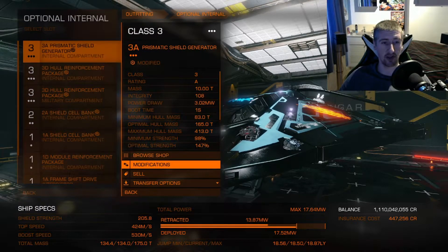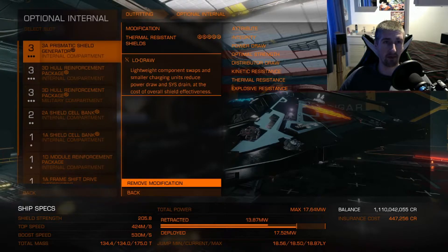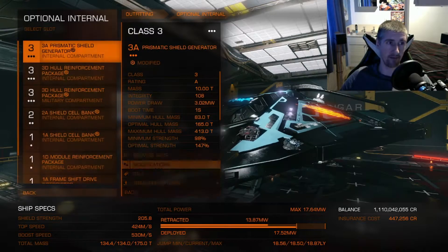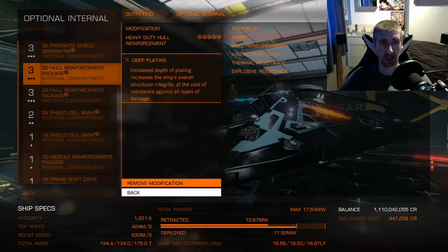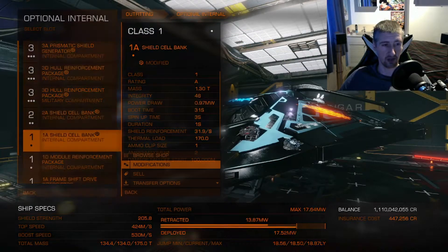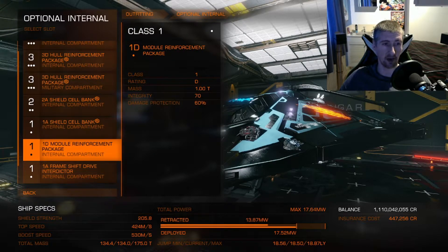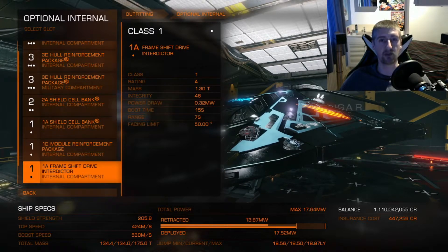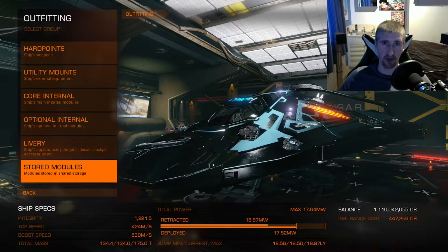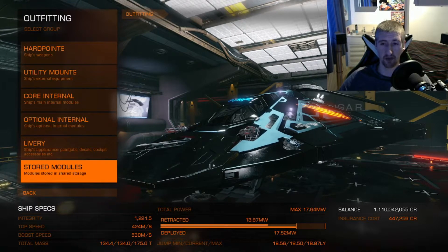The optionals are a prismatic shield generator, which draws a lot of power as well. That's why I went with thermal resistance to round up the resistances, and went with low draw on it because it was drawing way too much power. Then hull reinforcements — these are heavy duty deep plating. And then two shield cell banks with rapid recharge recycle cells, plus a module reinforcement package and a frame shift drive interdictor to fill up the modules. This thing is basically just built for a bit of fun, no real theme — just a combat build put together with a few spare parts.